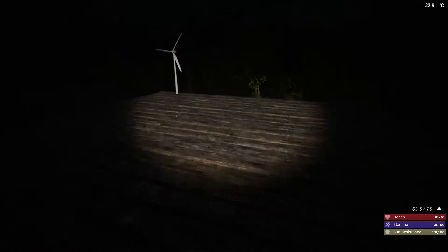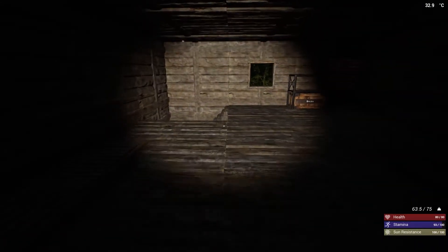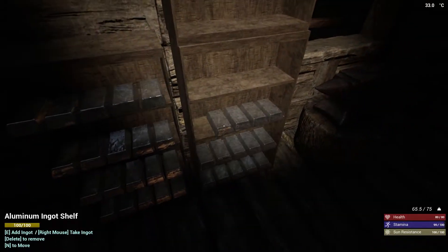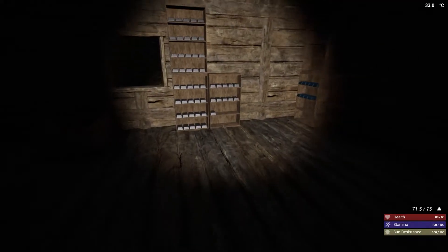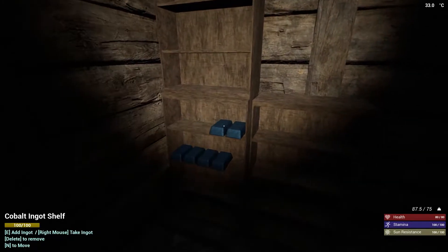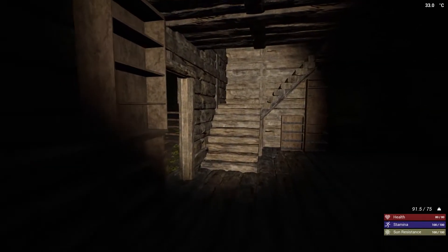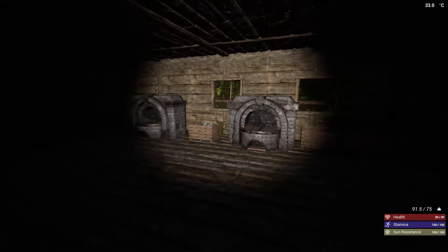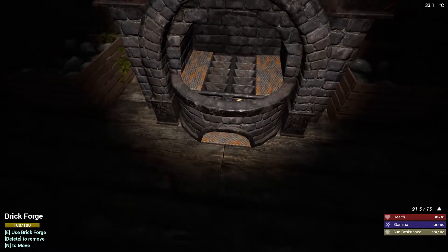You need five of those — okay, well let's build that real quick. We've got the aluminum, that's not the issue. Two, three, four... what else do we need? Iron. One, two, three, four, five. We'll bring up some cobalt just in case. Super heavy.